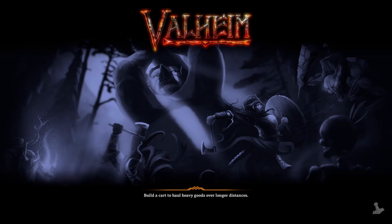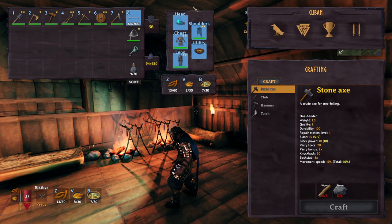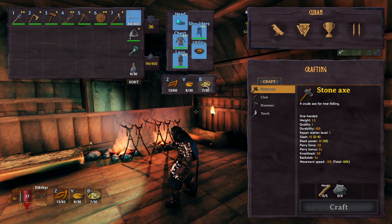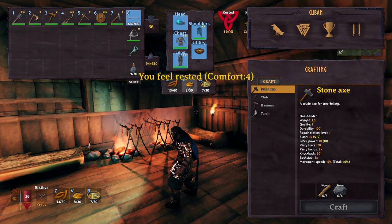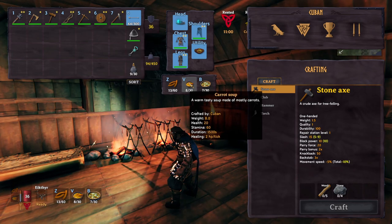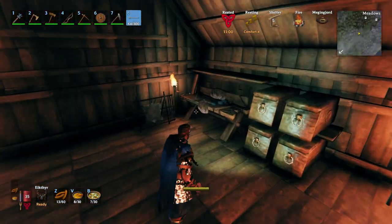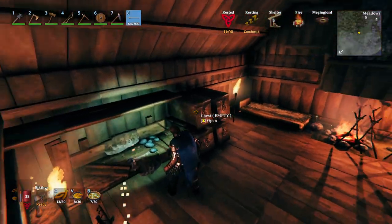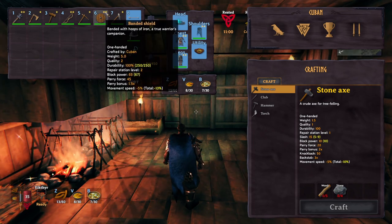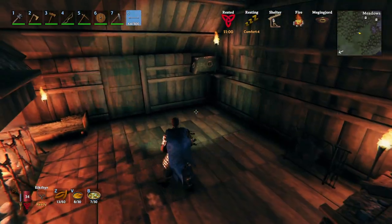You'll notice the durability bar is a green line, my armor is off to the side not taking up inventory slots, food is shown separately, and my quick slots are assigned to B, V, and Z by default — you can change those in the config to F1/F2/F3 or whatever you want (just avoid F5 as it opens the console). There's also a sort button for inventory, and workbenches automatically use nearby inventory items. The stars indicate weapon and armor level instead of numbers.